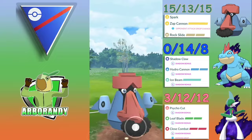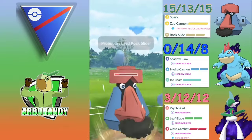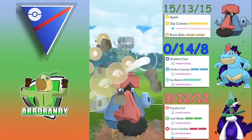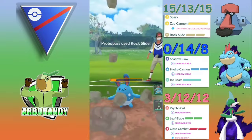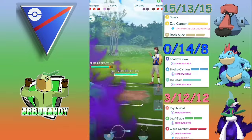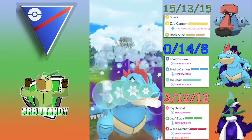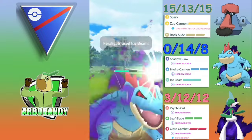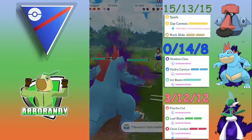Up against an Azumarill, we get a shield and the defense drop with that Zap Cannon. Beating with the Rock Slide, we get to the next one and hopefully, despite Azu's bulk, we can take this out and still remain with a shield. Yes we do, and Probopass is able to keep a shield. A Scrafty comes out and they respond with a Venusaur, but that's not going to matter because they are shieldless. The Ice Beam connects with the Venusaur — does it KO? Yes it will, and Feraligatr overcoming its weakness.